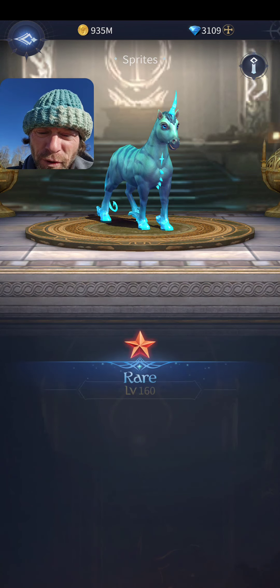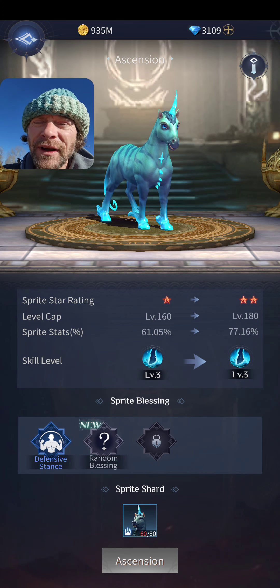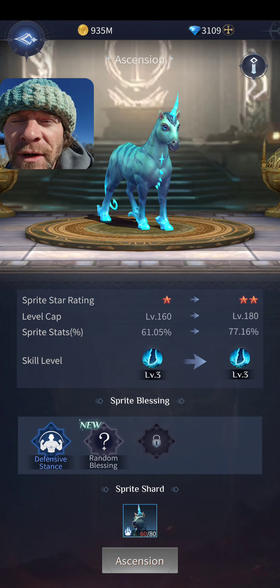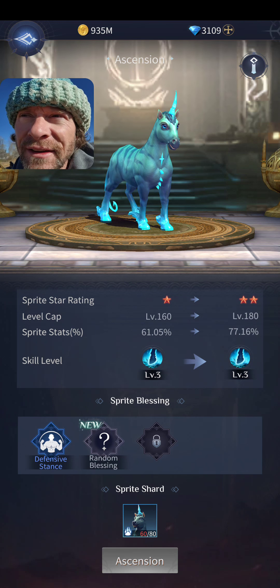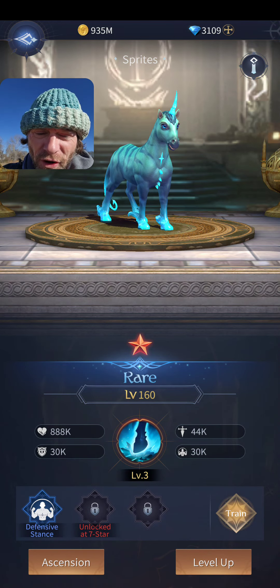You want to get all your sprites leveled up to whatever cap you have. One important note: don't partially level them, because you get nothing for a partial level. Don't waste your food unless you can reach a complete whole level.